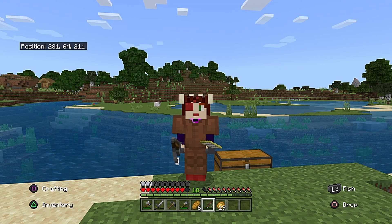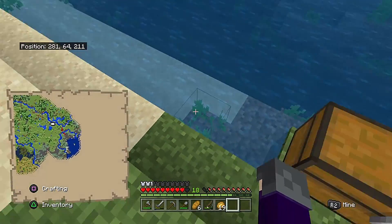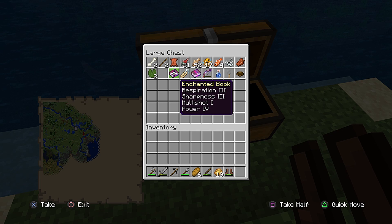I just did some fishing and got all this: bones, lily pads, some leather boots I'm gonna put on, sticks, leather, an enchanted book. Those are really handy. For instance, respiration I can put on a helmet so I can breathe easier in the water, or sharpness I can put on the sword or axe to make them even sharper. Multi-shot can be put on the bow, and power can also be put on the bow.